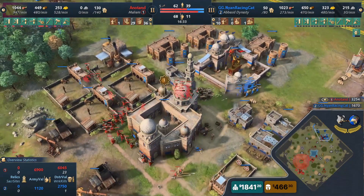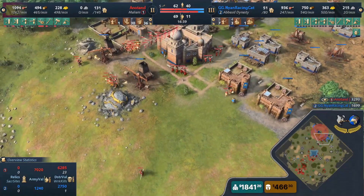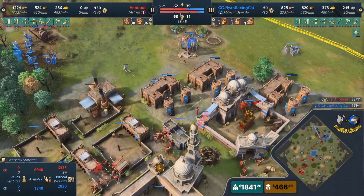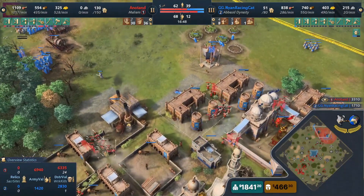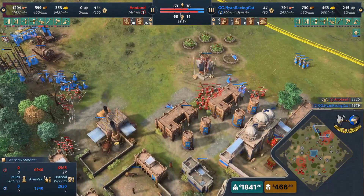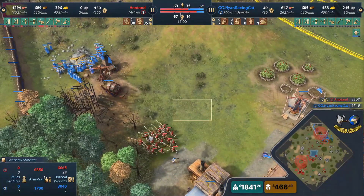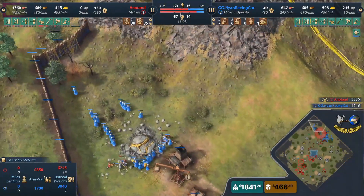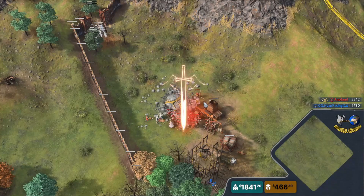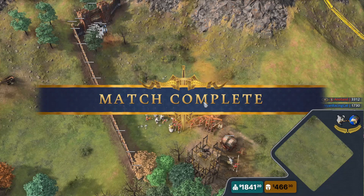Archers are all going to get taken down as well. Anatan is splitting units to other parts of the eco — three donzos moving over to the wood line Nyan thought was safe. Once he spots that mass of villagers I wouldn't be surprised to see him bring more units over there. Look at how much red is in the base of blue — Anatan is calling game. Villagers continuing to fall, donzos on the gold, donzos on the wood line — they are everywhere and Nyan cannot breathe.